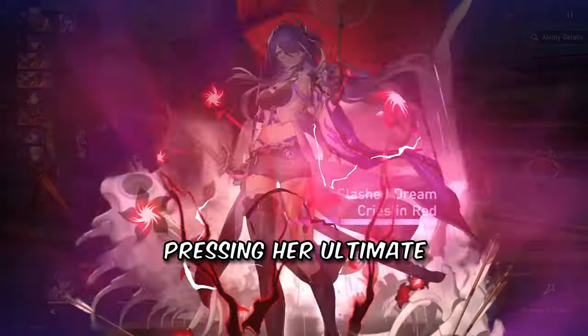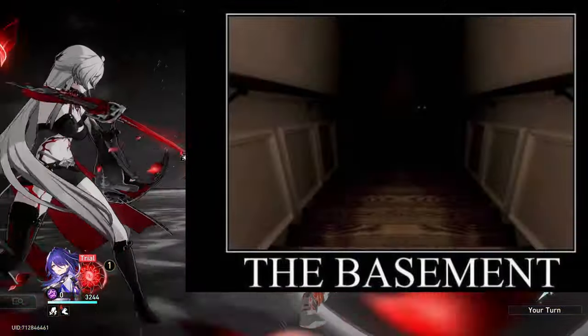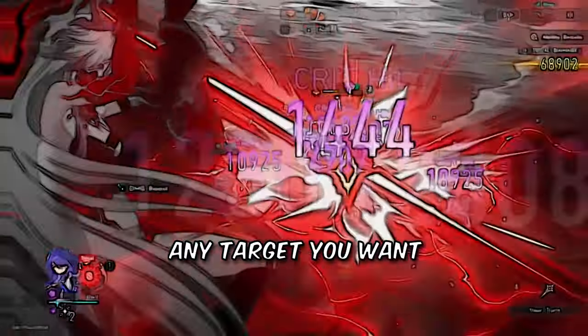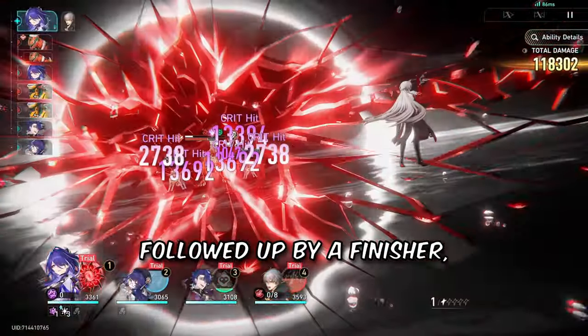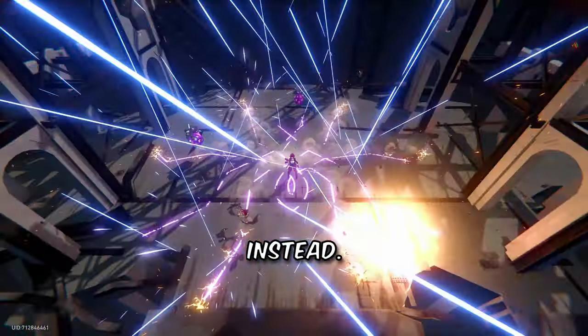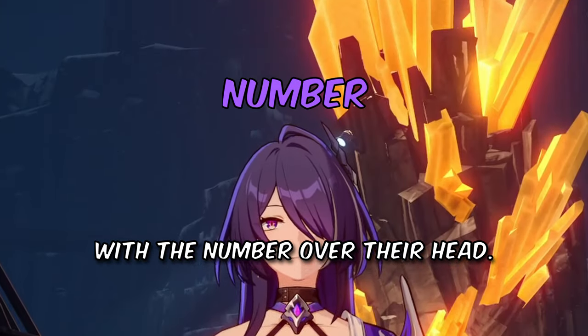You get points when your team applies debuffs. Pressing her ultimate initially sends enemies to the Shadow Realm. While you and the enemy are awkwardly stuck there, you can slice any target up to 3 times, followed by a finisher, which is the big damage. If you slice a target with stacks, all enemies go kaboom — so just click on the guy with the number over their head.